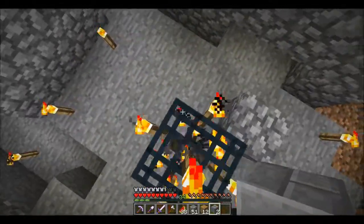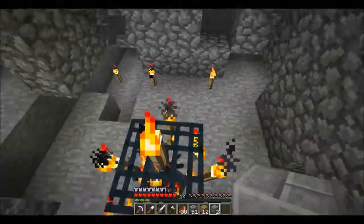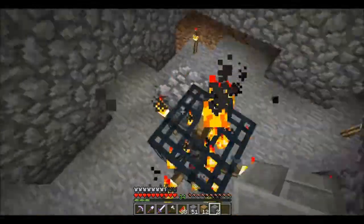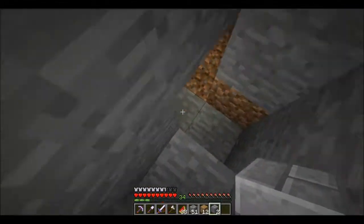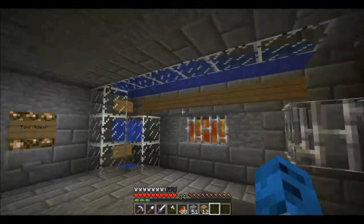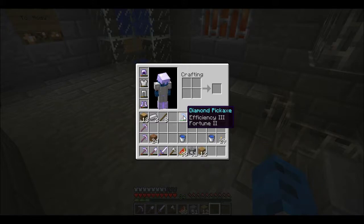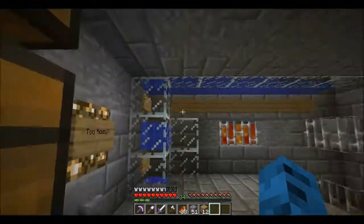I don't know if I should make this into a mob trap also, cause I don't need string, four wool, and whatnot. Maybe a future project, but I don't think it'll be soon. Because with this grinder I can get so much experience now — I can enchant my stuff, and ta-da! I enchanted my diamond pickaxe to get this, which is my first Fortune pickaxe ever. And I already started to make a mine.